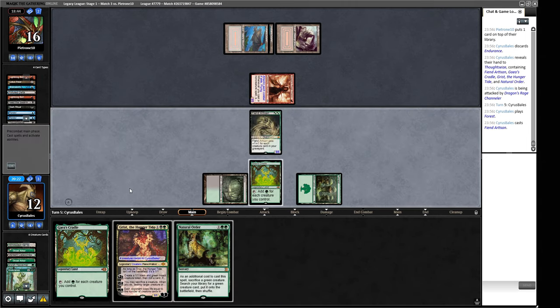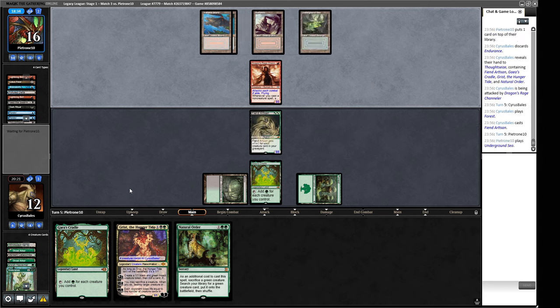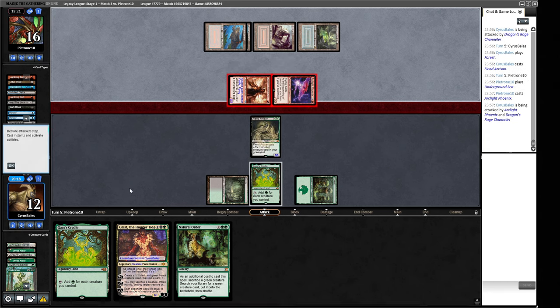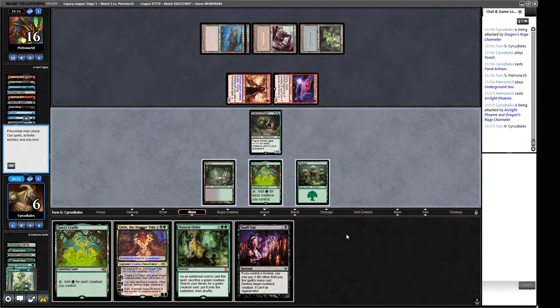They also know what we drew that turn, but we have perfect information still. We've got a 5/5 though, so our clock is now pretty sizable — when we start jamming this Grist... but no, they're playing a Phoenix. This is going to be six power and it'll be twelve next turn. With one card in hand, our plan is to attack with Fiend Artisan for five and then second main put an Atraxa into play.